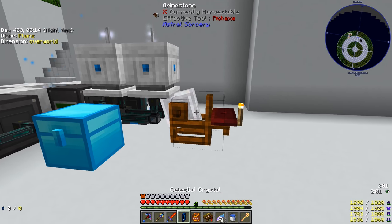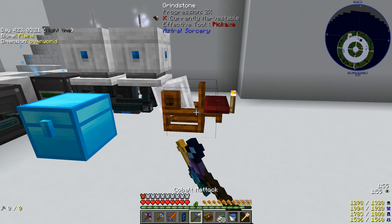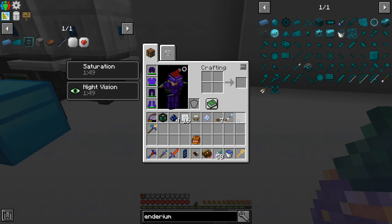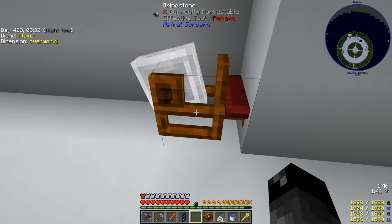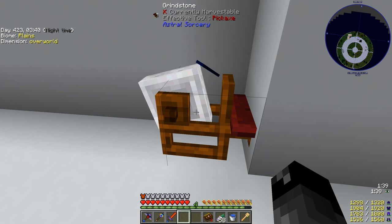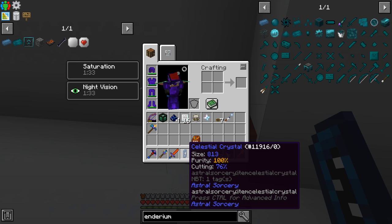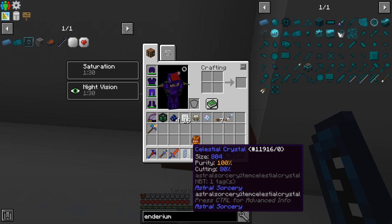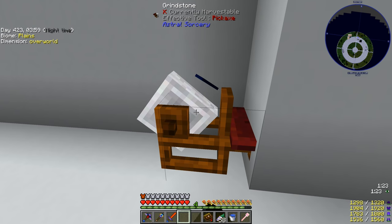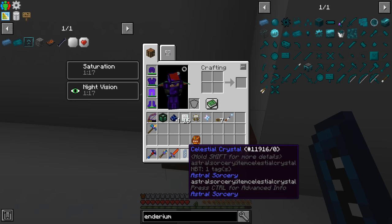The way you improve cutting is by right-clicking the crystal onto a grindstone. I'm going to move our grindstone here - you have to use a pickaxe on it, not an axe. You right-click the celestial crystal or regular crystal on there, and every time you right-click it takes some size away and increases the cutting. Size is now 741 and cutting is at 80.